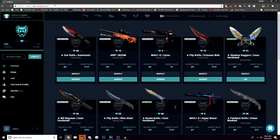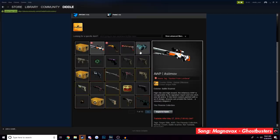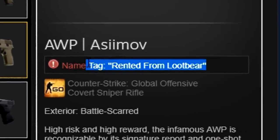It got me thinking about what would happen if I actually rented CSGO skins and went into a game and flexed with them, like they were my own. So in my inventory, I have like four pretty decent skins, and on two of them, I put name tags that say 'rented from Loot Bear.'